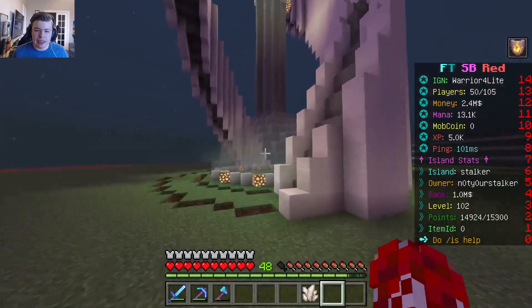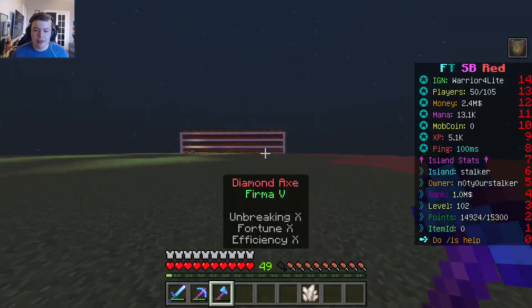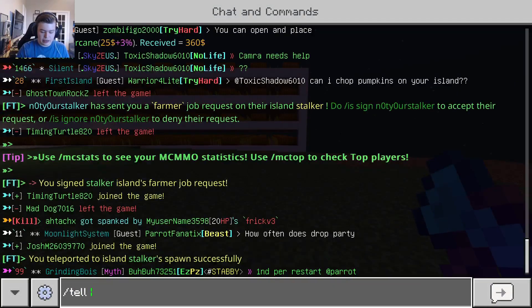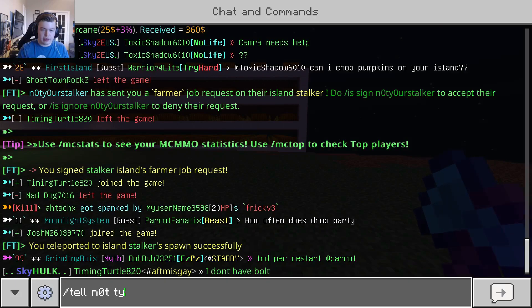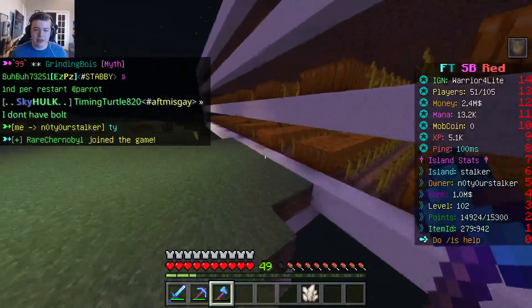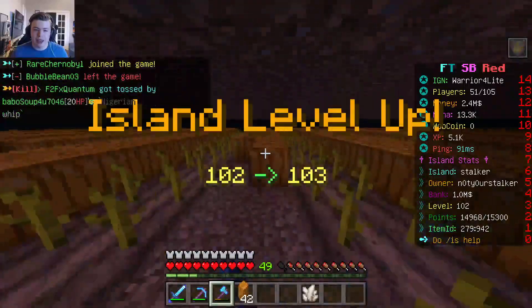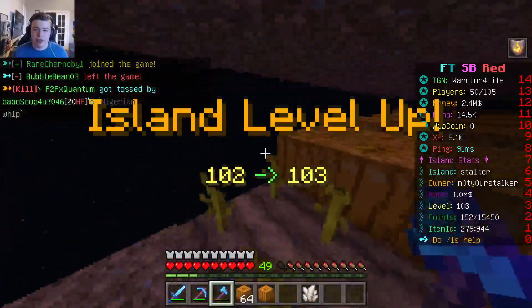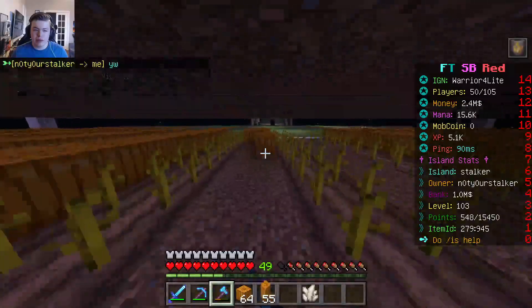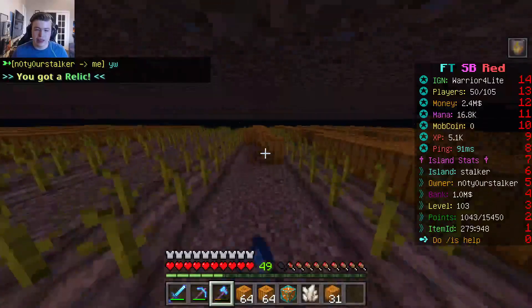Loving the statue they got going on - this thing is awesome. I think I see the pumpkins. Let's get to chopping. There goes Firma activating perfectly. We got a relic - looks like a common one. Maybe rare. We got a godly relic! Awesome. We're getting an extreme amount of relics from mining at their place.